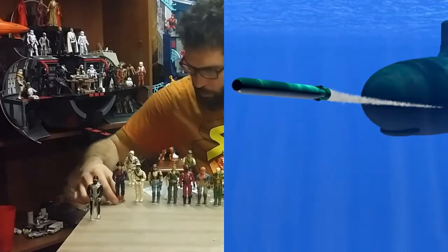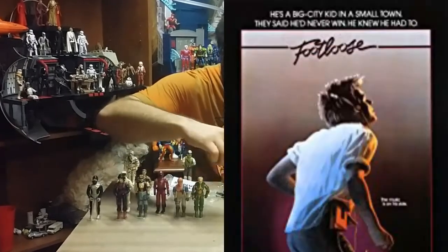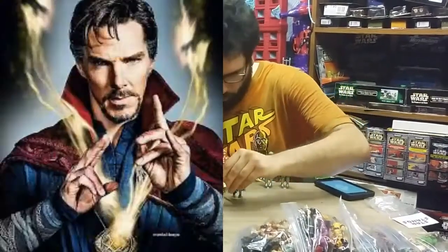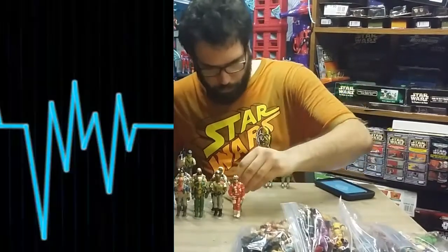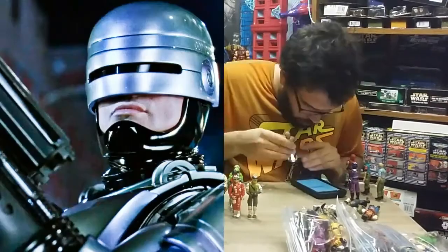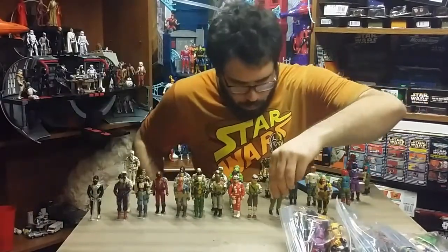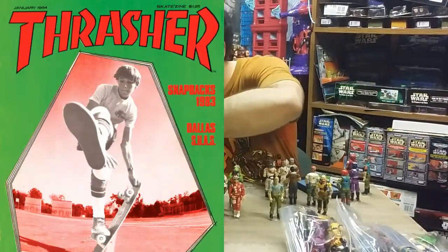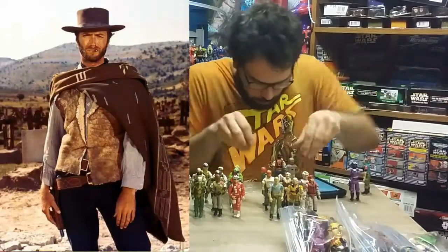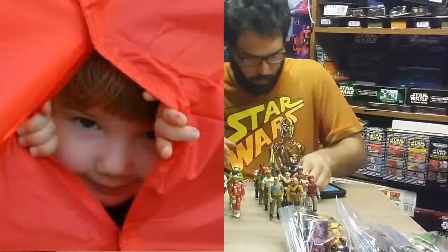I was able to get Torpedo, Scrap Iron version one, Frostbite version one, Torch, Footloose, Crimson Guard, Dial Tone, Dr. Mindbender, Iceberg, Lifeline, Low Light — I got a couple of those — Mainframe, Roadblock version 2, Sci-Fi, Zandar, Cross-Country, Serpentor, Slipstream, Chuckles, Crystal Ball, Fast Draw, Law and Order — even though I'm missing the little dog — Outback, Sneak Peek, and Techno Viper.